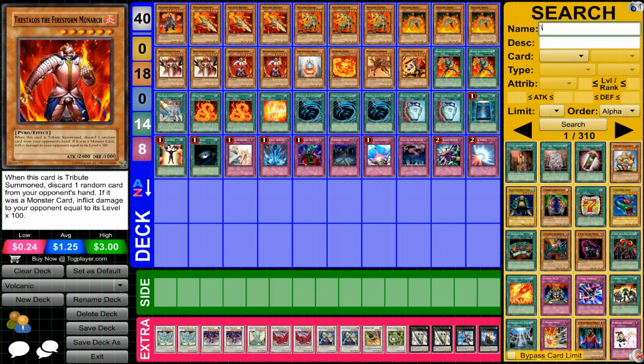Thestalos, a nice Tribute Monster that you can put in here. His effect is also nice. Definitely nice to have access to a six-star monster in this deck, so you can bring out a seven or eight-star Synchro pretty easily.